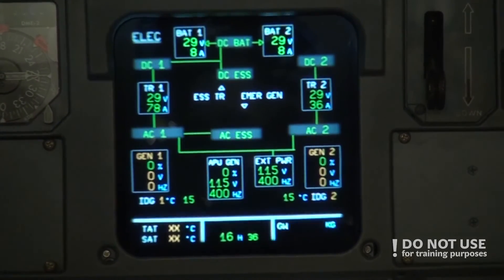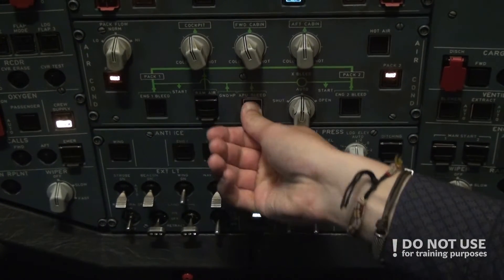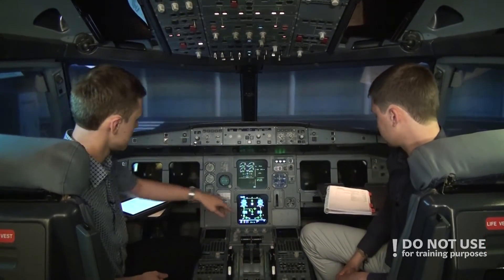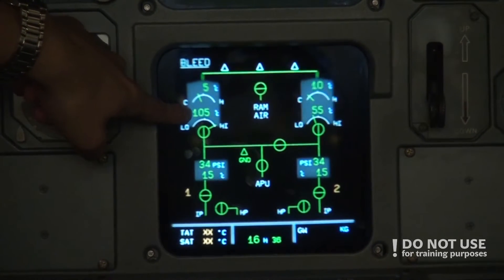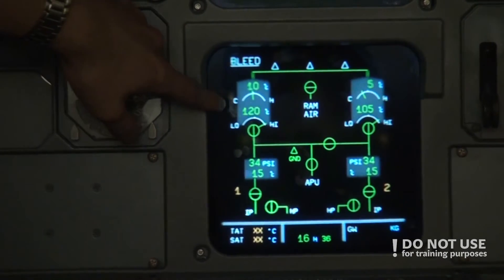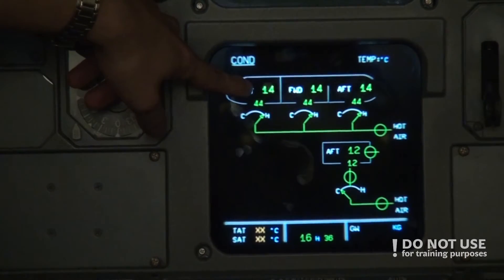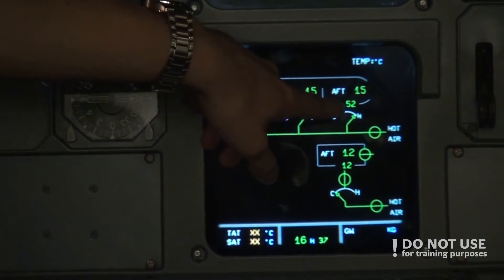We can turn on the APU bleed — it's here — to pump air into the cabin. On the bleed page we see the APU is connected into the system with hot air at 100–105 degrees pumping from the APU. This is the duct temperature pumping into the cabin. On the conditioning page we can see the cockpit and forward and aft cabin are now at 14 degrees.